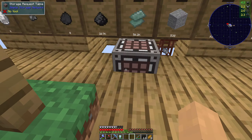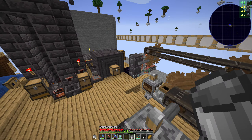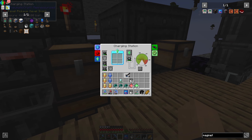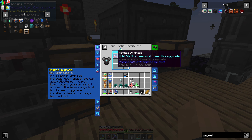I don't know if I have the ingredients for the magnet upgrade or not, but we're just going to try and make it. It goes in the chestplate slot — if I stick the magnet upgrade in there, the base range is 4 blocks and each upgrade extends the range by 1 block. So the most I can have is 12 blocks of magnetism.